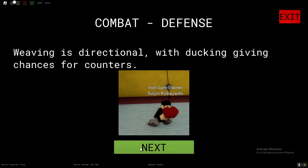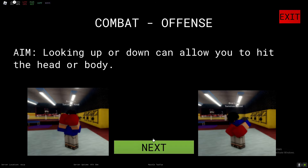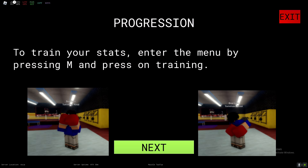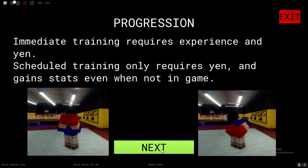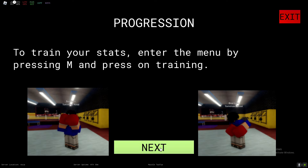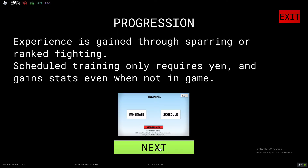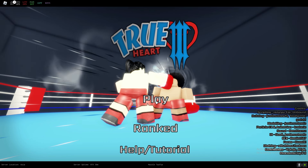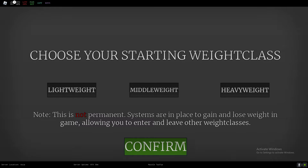Weaving is directional, and ducking gives you chances for counters. That covers combat. Now we've got progression — you can check that out and pause the video if you want. You can also get money in the game, which is pretty cool. Let's get stuck right in by showing you the game.